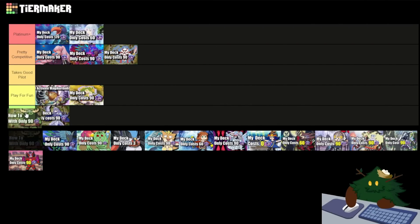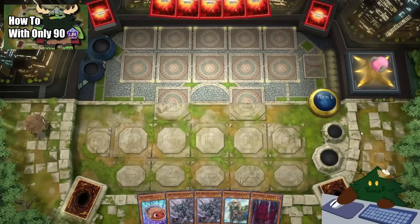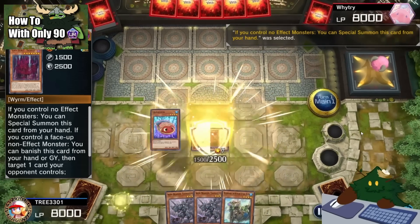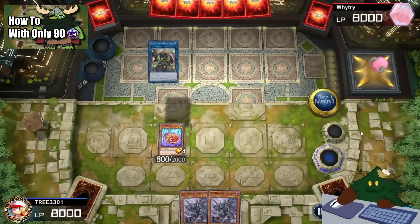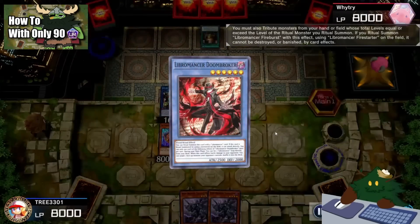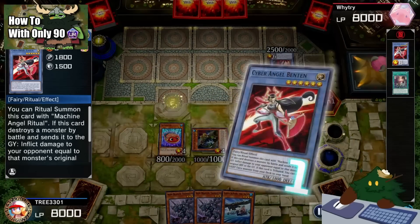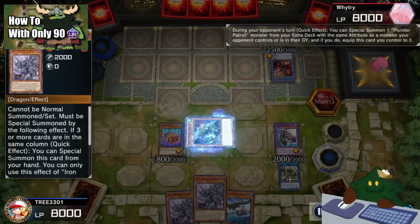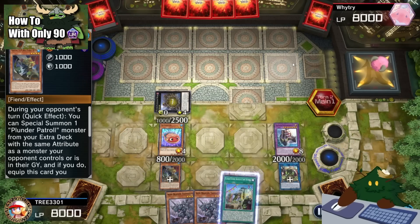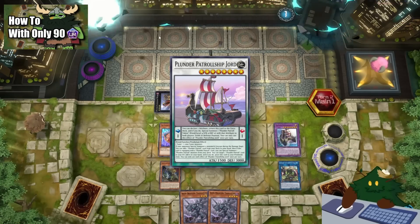Plunder Patrol is going to be in the Takes a Good Pilot tier. Although it is very difficult to get a grasp of how to play this deck, once mastered, they can be moved into Pretty Competitive — and if you're so good at this deck, you can even go into Platinum Plus. Plunder Patrol's whole gimmick is special summoning their pirate ships based on the attributes that your opponent controls. For example, if they have a light attribute monster on their field or graveyard, you can summon the light attribute ship from your extra deck. What makes this deck difficult to play is all the different choices you have — there's no linear combo in this deck. A con is if your opponent doesn't have the attribute you need, you can struggle to summon your ships. Investing into this deck can be pretty good; adding Jord makes it so that you don't require your opponent to have the attribute you need — you can just give it to them yourself.